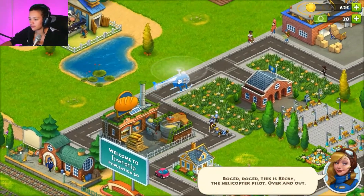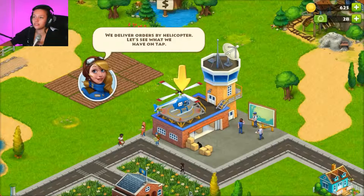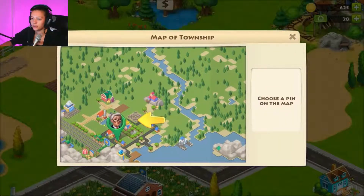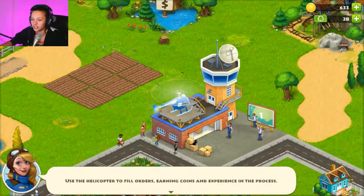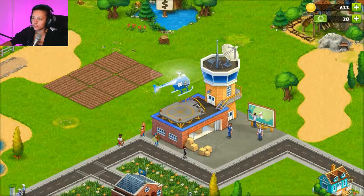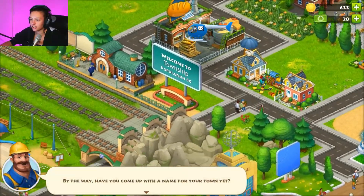This is Becky the helicopter pilot — over and out, you're adorable. We deliver orders by helicopter. An old woman says she's glad there's a new helicopter in town — all she has to do is order and wait. It feels unnecessary to deliver wheat by helicopter, but okay. You use the helicopter to fill orders, earning coins and experience in the process.